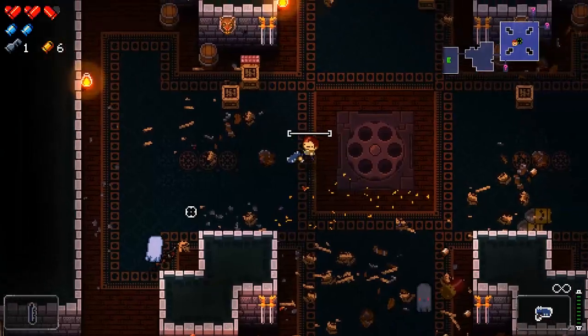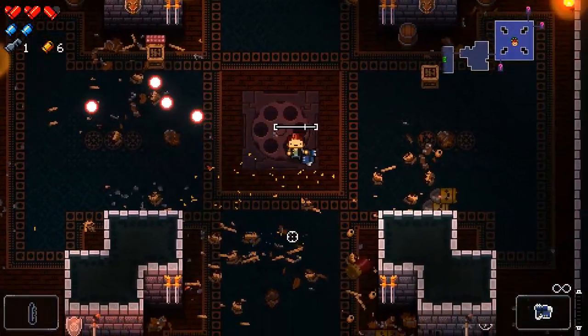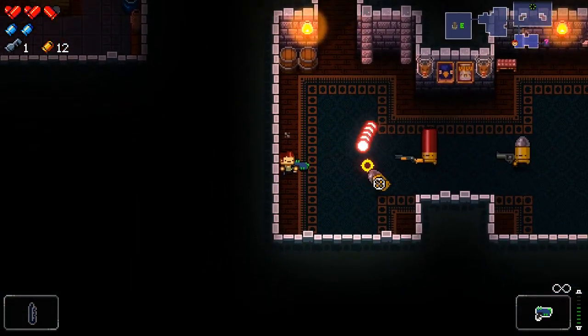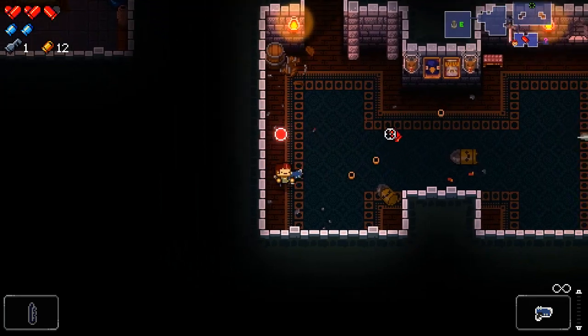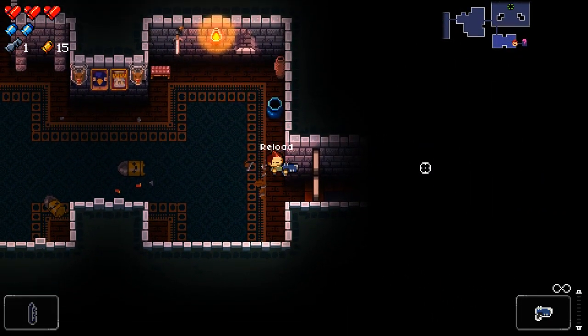There really needs to be some kind of indicator, or a noise when they're spawning in. Because they spawn in silently, directly next to me, and then I just immediately get shot. So if I look away at chat, it more or less means I'm gonna have to start ignoring you when I play this game, because I'm gonna get shot by stuff.